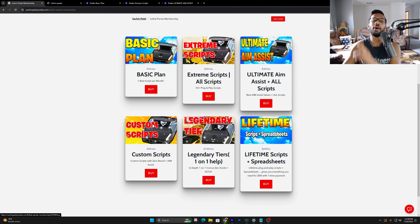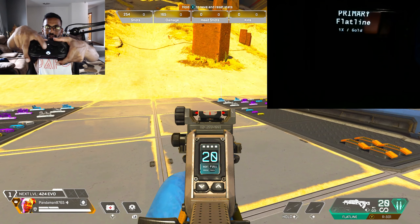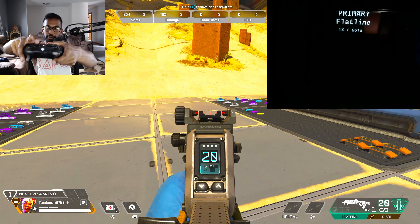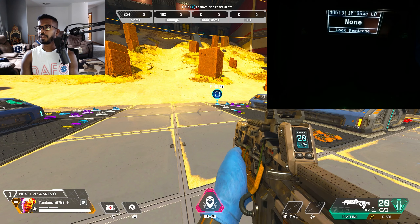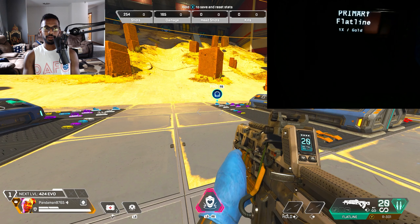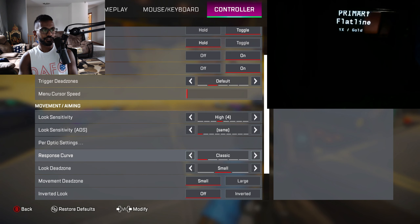The basic plan comes loaded with about four months of content already, with more added every month. Extreme scripts has so many scripts and setup videos you'll be in there for hours. For a one-time purchase option, that's also on the Sellify linked in the description — that's the $75 tier. The other plans are monthly, with Apple Pay support available. Huge shout out to the 3.5k members currently part of the Podia.